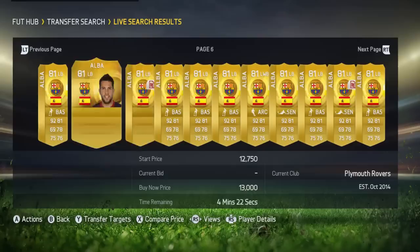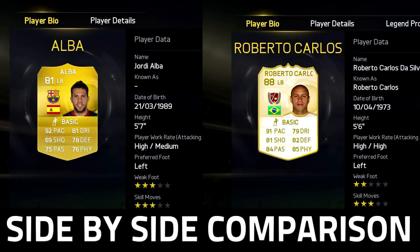They play really similar. The main reason I think this is because, if you can see on the screen now, Alba's got 92 pace, Carlos has got 91 pace. Alba's got 81 dribbling as Carlos has got 79, which is really close. Roberto Carlos has got 82 defending whereas Alba's got 78, so it's only 4 difference. They also have stats such as passing which is 9 in difference, and physical which is 9 in difference as well — but you would expect that as Roberto Carlos is a legend.